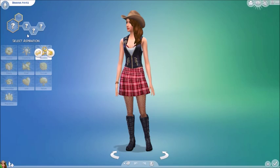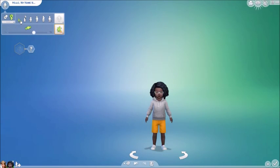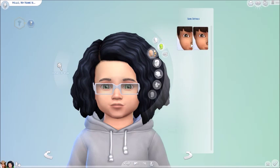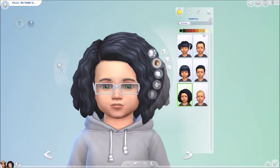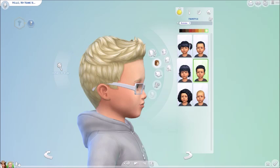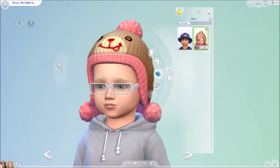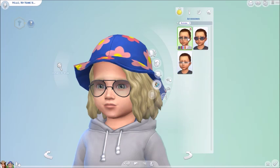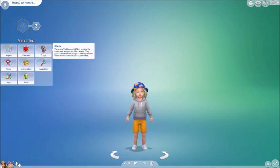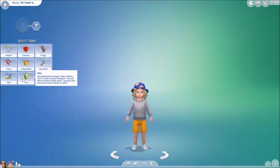We'll have Brianna Hayes. So this is a female toddler. You can change the skin colour, you can give them little freckles - so cute. What hairstyles do they have? You can have little hats and glasses. What traits can you do? Clingy - oh that's new. Inquisitive. Independent. Fussy. Angelic. Charmer. Silly. Wild. She's gonna be Wild.